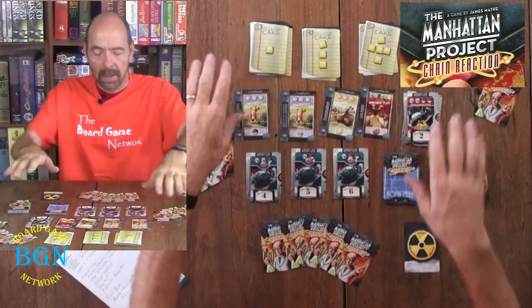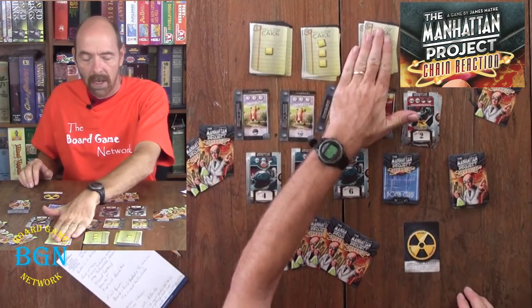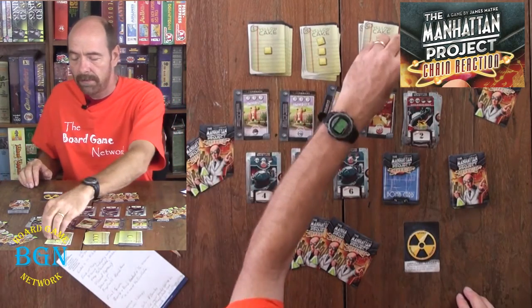The first to develop 10 kilotons of bombs will trigger the last round. We've got stacks of yellow cake out here — 1s, 3s, and 5s.